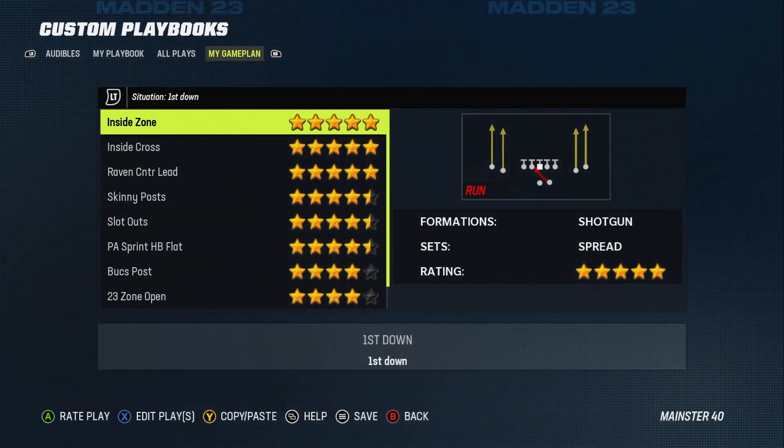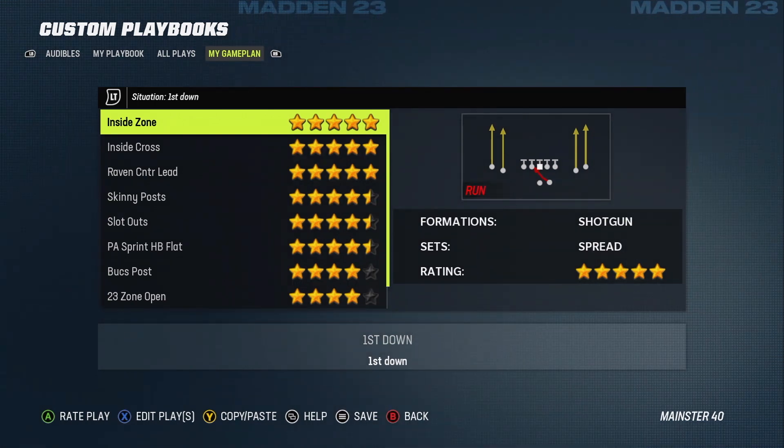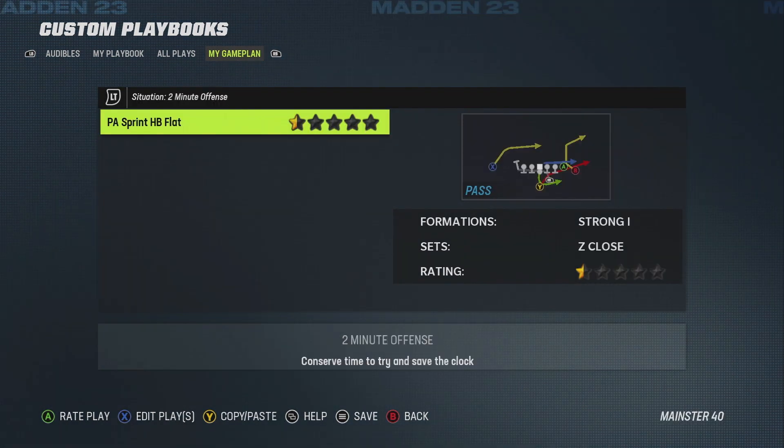From my experience, putting them in sections of three has worked pretty well, even though EA doesn't explain that's actually how to set your situation files with this star system. The only situation file you shouldn't set is the Two Minute Offense — it's been broken since about Madden 21. Don't waste your time setting it because it's not going to work.